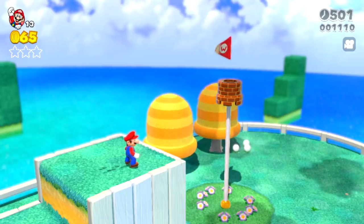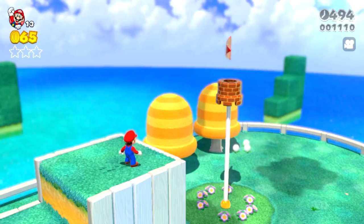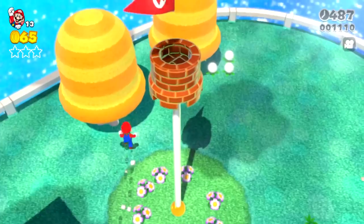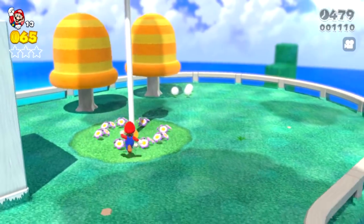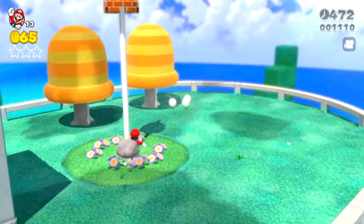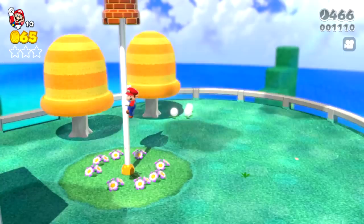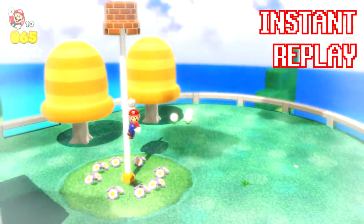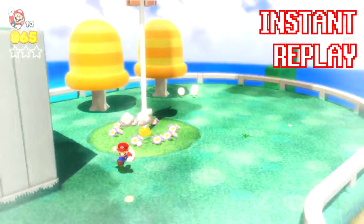Where are you even supposed to grab the flag? You could let me know in a comment if you'd first try going for the top or the bottom of the flag. I tried walking into the bottom part first because that makes sense to me — this is where you normally grab the flagpole — and usually if you're close enough it sucks you in, but that didn't work. I tried diving into the flagpole, but that also didn't work. When I tried getting closer and jumping, I actually started sliding down the side of the goal pole like it was a wall and Mario was getting ready to do a wall jump.